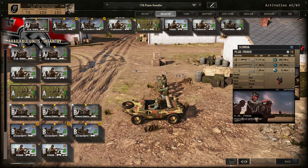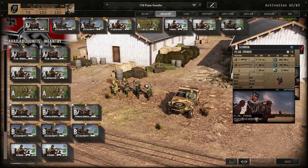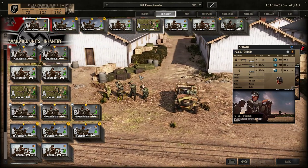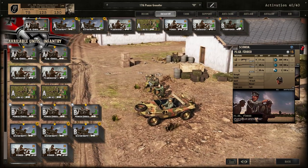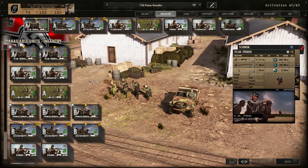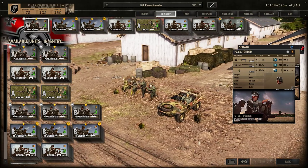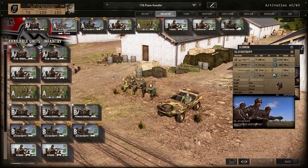Infantry tab. I bring one group of Führer — leaders — for the first wave, which gives me three of them. These are used for different purposes: supporting my initial push, and boosting my anti-air efficiency and anti-tank capacity with experience. Three should be enough if you don't waste them.